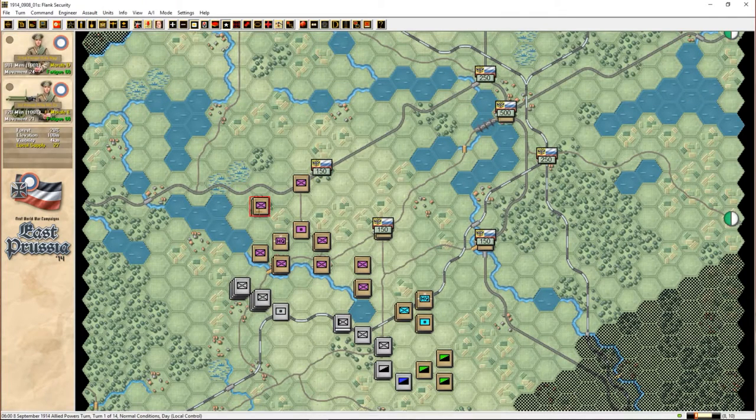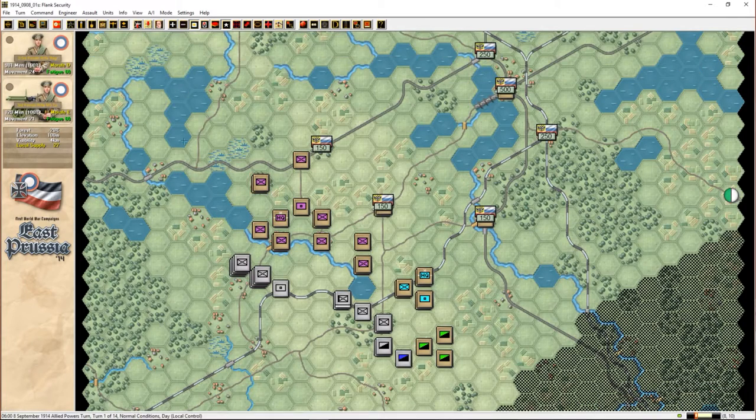Let's go to the zoomed-in view. We don't have a lot. This Finnish army corps is really weak. We've got Von den Brinken as general and commander here. This is a rifle brigade, and our only division is guarding the river. We need to be on the lookout for the German forces that are going to be flanking over very soon.